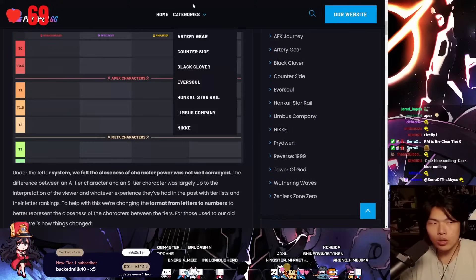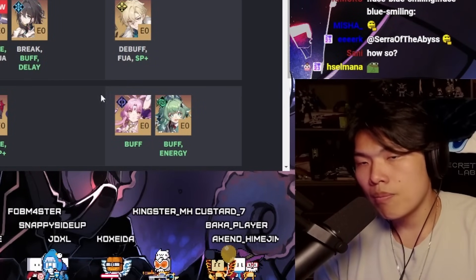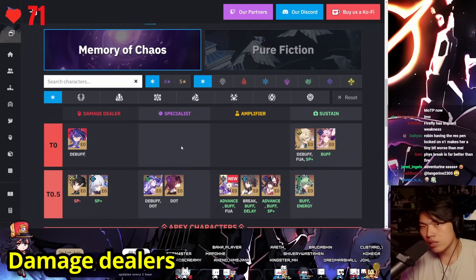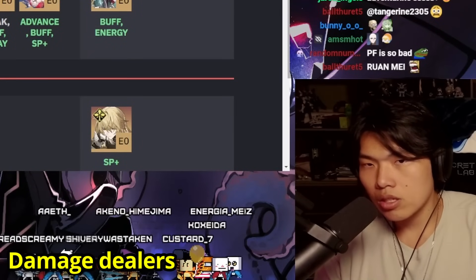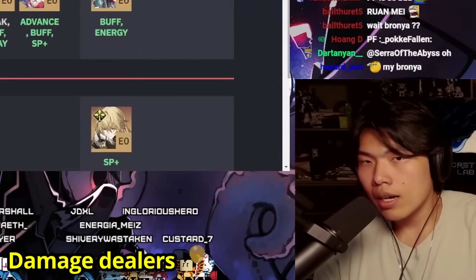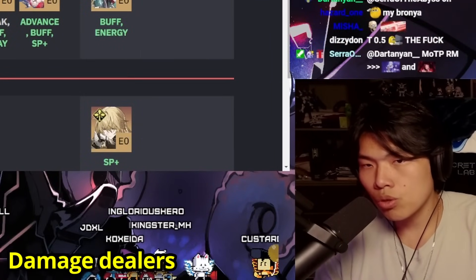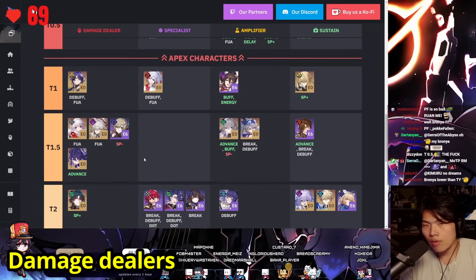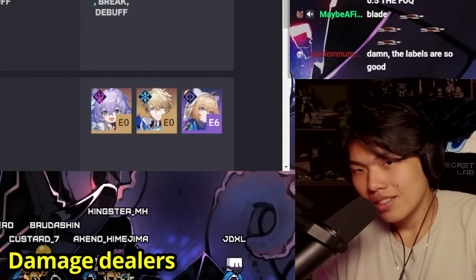Let's go through the actual list tier by tier. Damage dealers: Acheron is tier 0. Imbibitor Lunae at E0 and Jingliu at E0 are also tier 0 — Imbibitor Lunae is skill point negative while Jingliu is skill point positive and more efficient. Ratio is tier 1 with debuff and follow-up. Tier 1.5 includes Clara, Jingyuan, Qingche, and Seele.